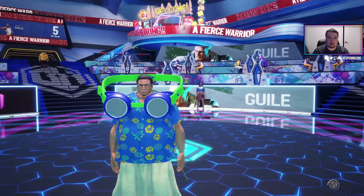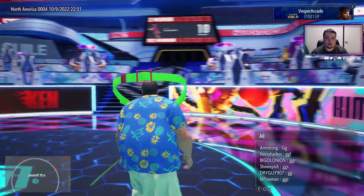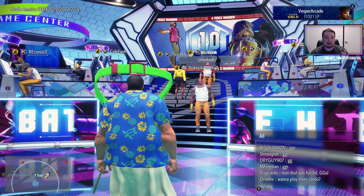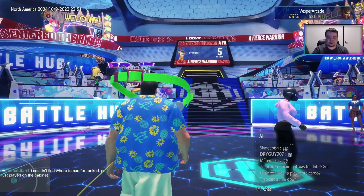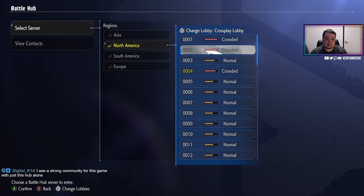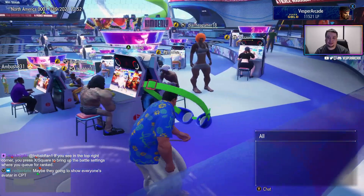At any time in this hub you can press start to see the player list — everyone who's in the Battle Hub. The big screen also tells you who in the hub has the highest win streak, so you can see someone is on a 20-win streak, find out their name, go to their machine, and challenge them directly — which is sick. You can also switch servers from here to find different lobbies. If you want to see the best avatars, check Twitter or EventHubs, they have great compilations.